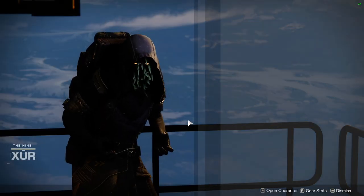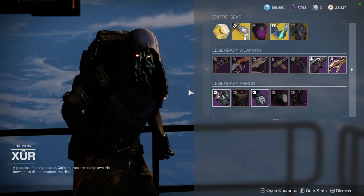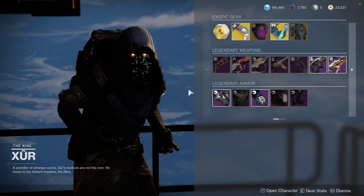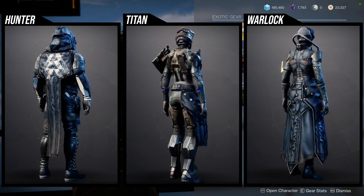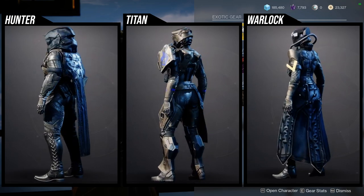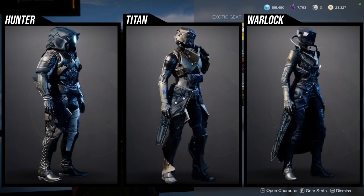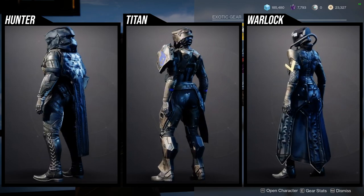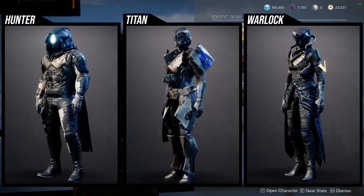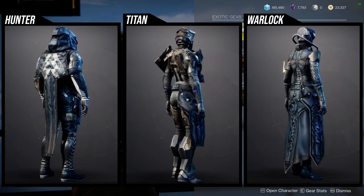The Hangar in the Tower - Xur is currently selling the Season of Arrivals armor set, which is pretty dope. The season pass armor is arguably better, but we are going to be seeing some seasonal ornaments coming into the store. They're most likely going to sell it through monetary means, and I'm going to make a video explaining a little further because they didn't talk about it in the TWAB.